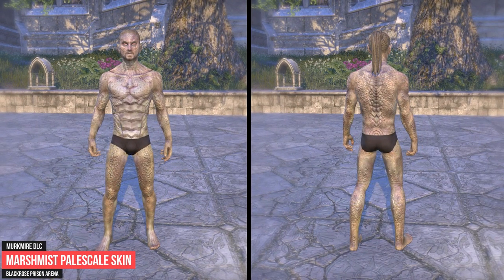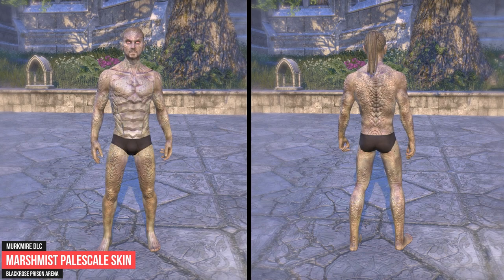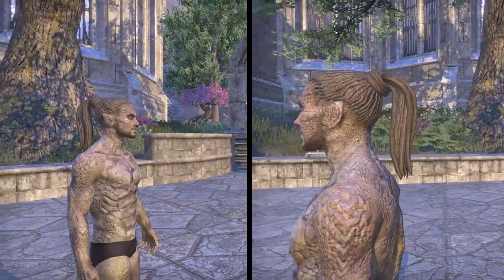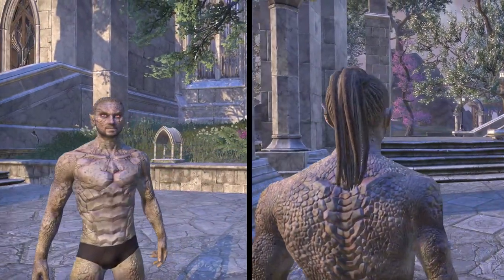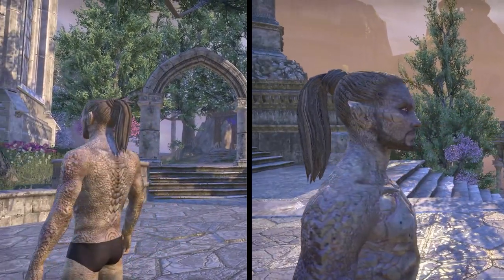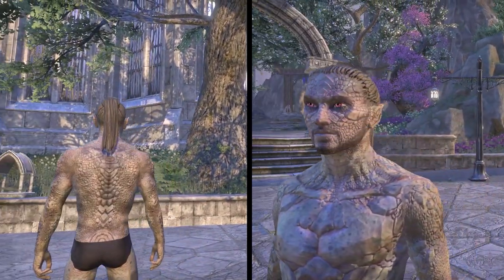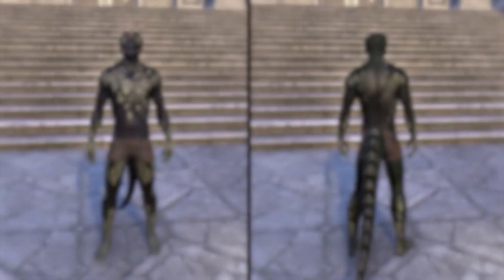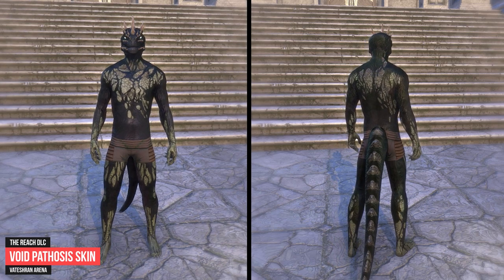Now we talk about skins which are obtainable from Arenas. You need to own the related DLCs or have an active ESO Plus subscription to access these Arenas. The Marshborn Payscale Skin is unlocked by completing the Blackrose Prison Arena on veteran difficulty. The Blackrose Prison Arena is part of the Murkmire DLC. The Void Pathosis Skin is unlocked by completing the Vateshran Hollows Arena on veteran difficulty. The Vateshran Hollows Arena is part of the Reach DLC.